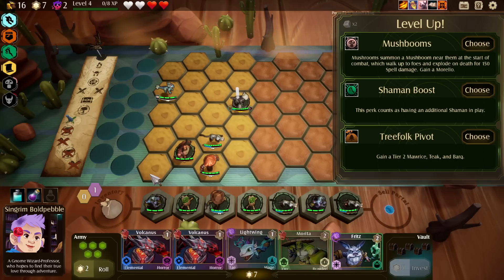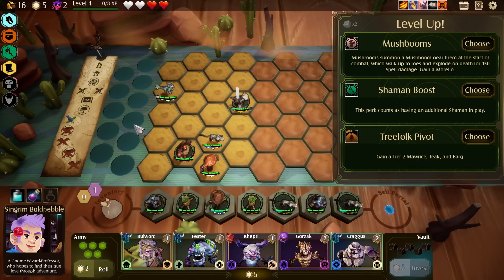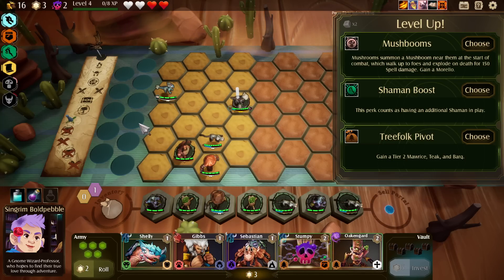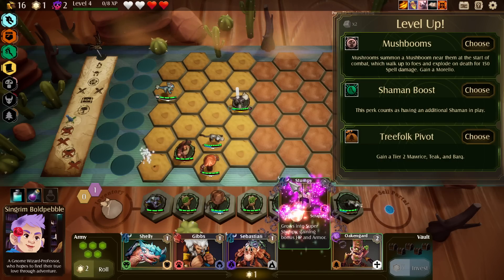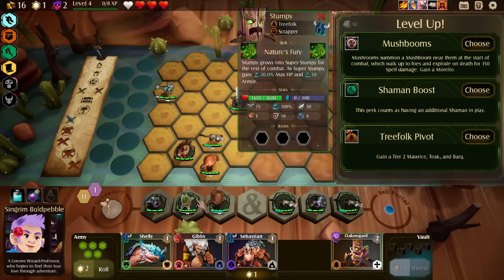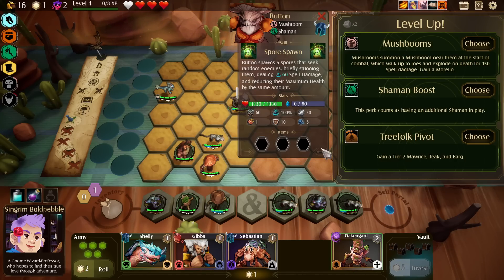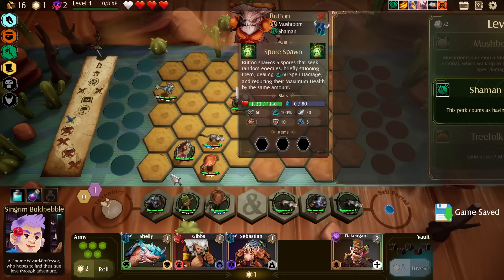Let's roll once and see what we get in the shop and work from there. Stumpy — we would take a damage but I think that's okay. So that would be a scrapper — that really does help with the scrapper angle. I think that's the answer. So we'll do this, we'll put you in. We still have shaman — we will instantly level up.